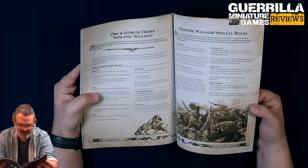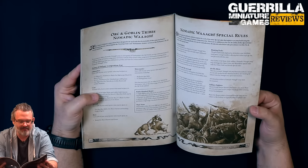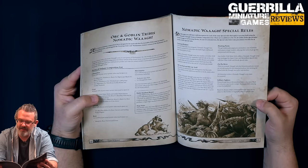For your Mercenaries, you can take the Badlands Ogre Bulls and up to one Bone Grinder Giant. Any Big Boss - Orc, Black Orc, or Goblin - can be made BSB, and you can take the common Orc and Goblin magic items as well.